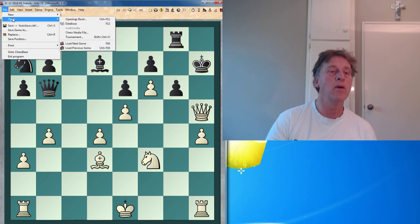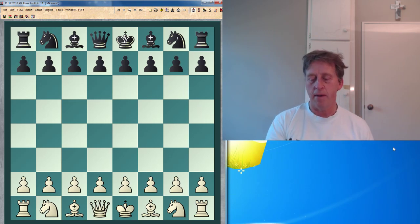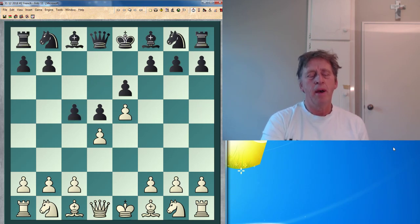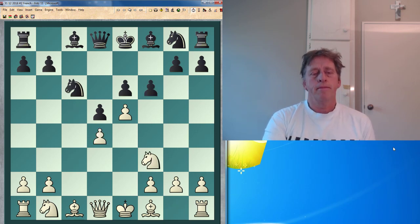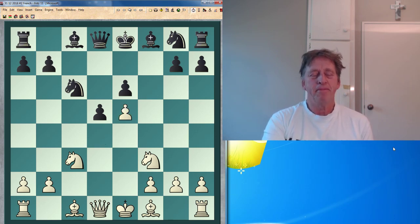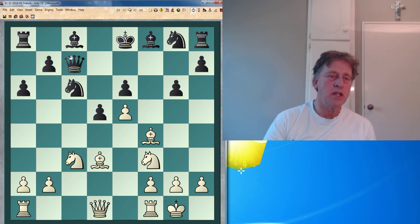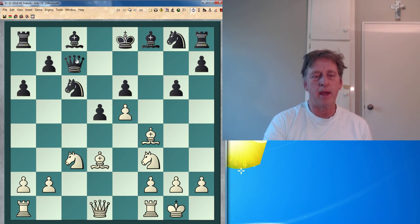The next game for you is the following French as well — so two Frenches today, both played today. I prefer to play e5 but I don't have to; I can play other moves too. I just ignored this f6 move. I've got rid of any later queen checks picking up a piece or something like that, just by castling.